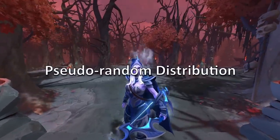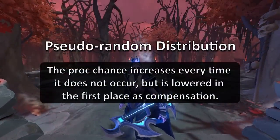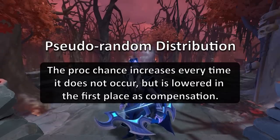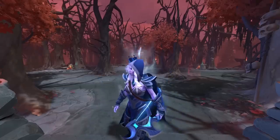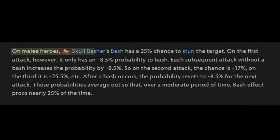Marksmanship uses pseudo-random distribution. This means that the proc chance increases every time it does not occur, but is lowered initially as compensation, resulting in the effects occurring more consistently. Here's a good example from the wiki to help understand how pseudo-random works — on melee heroes, Skull Basher's bash has a 25% chance to stun the target.